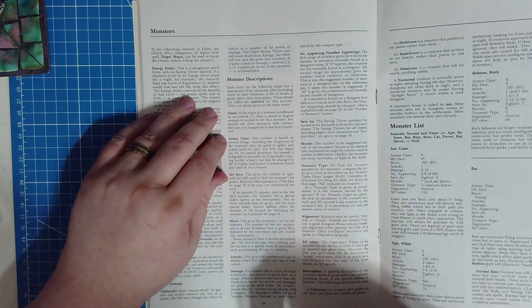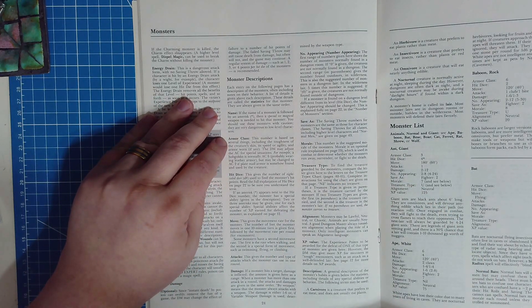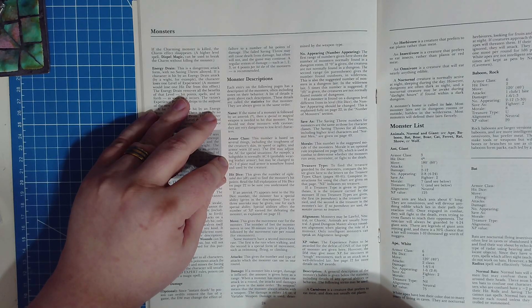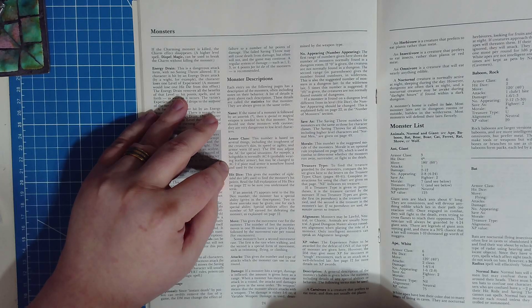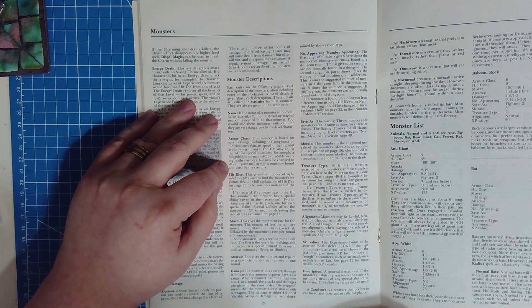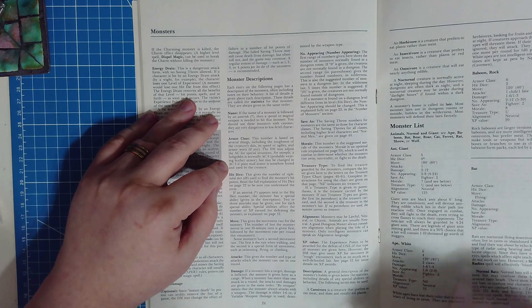Armor Class: this number is based on several things including the toughness of the creature's skin, its speed or agility, and armor worn if any. The DM may adjust the AC for special situations — for example, a hobgoblin is normally AC 6, probably wearing leather armor, but may be changed to AC 2 if plate mail armor is found and used. Remember, in this edition armor class is descending, so better armor is a lower number, possibly even negative.